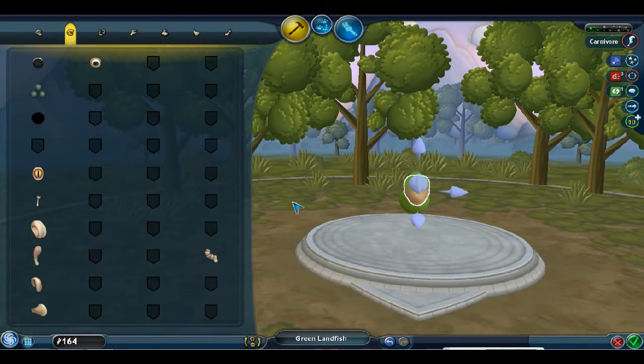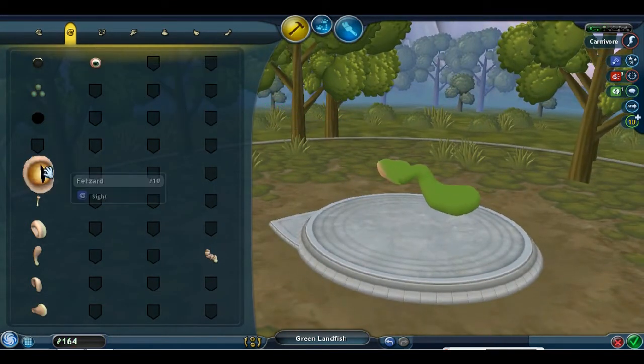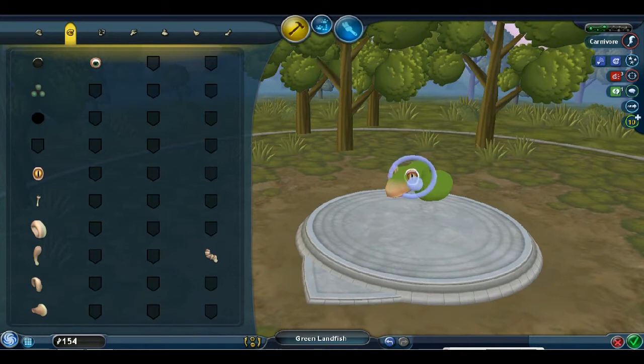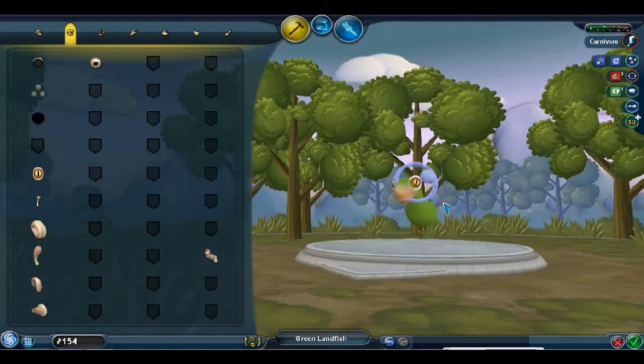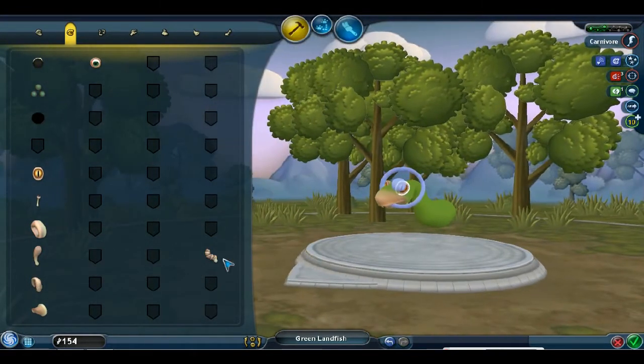Now eyes — you need eyes to see, but which eye you choose doesn't really matter. If we're going with the bug creature, we could choose these larva eyes, but I think they're creepy. So we're just going to go with a regular animal type eye — a lizard eye. Then you can change the rotation, the size, or the other rotation. A cute little fellow, I guess — kind of goofy, but that's alright; a lot of our creatures are going to be goofy.